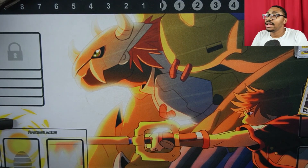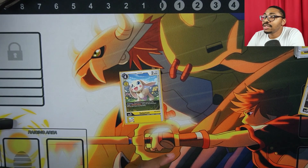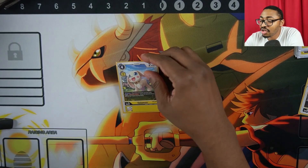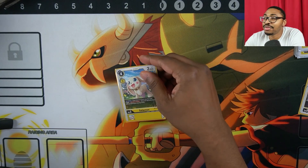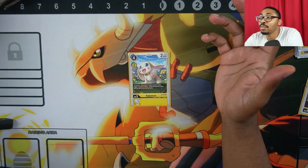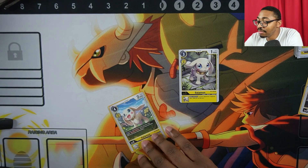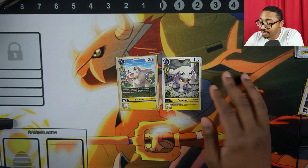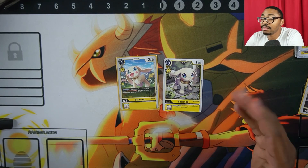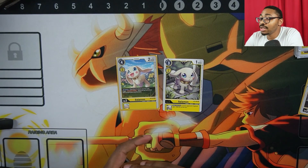For level 3 alternatives: Salamon sometimes didn't get much value — partly because I only play one copy. If you want to counteract that in your own version, consider playing this alternate Salamon instead: play cost is three, and it has the same when-attacking minus 1,000 power effect as Gatomon. Very effective.